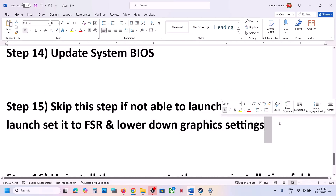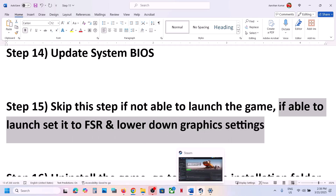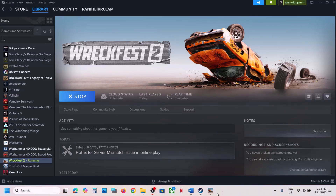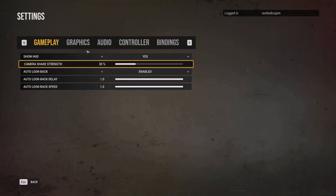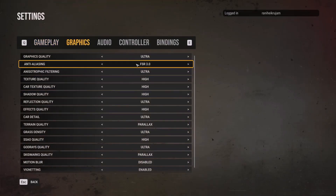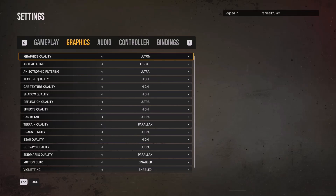If you are able to launch the game but have performance issues, go to Options, then Settings, then Graphics. If anti-aliasing is set to FXAA, you can set it to FSR 3.0 or turn it off. If graphics quality is set to Ultra, set it to High or Medium and check the performance.